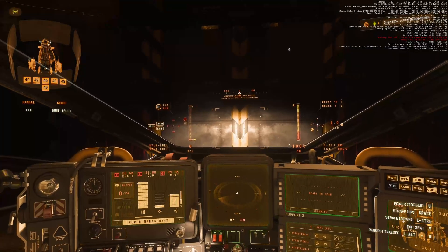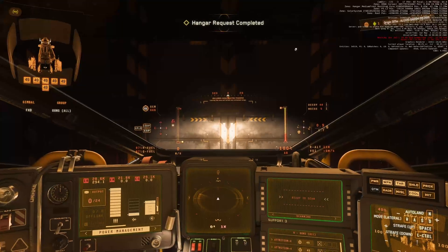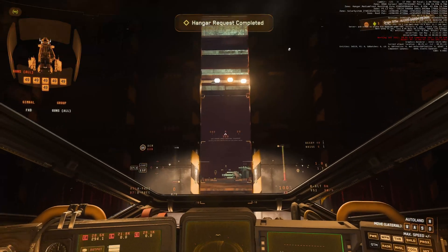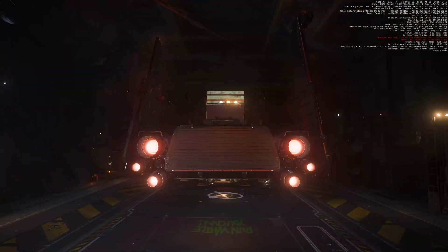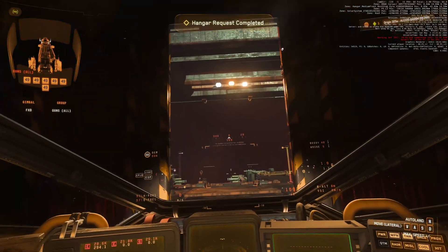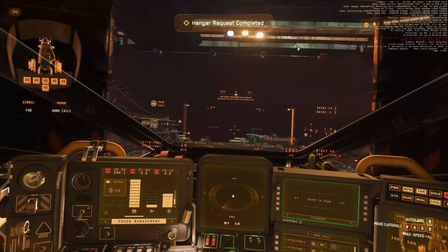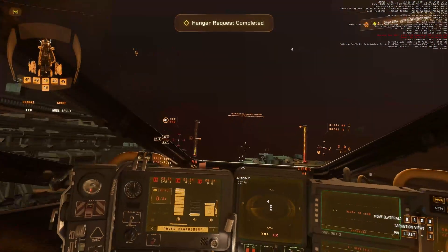Let's get our engines on. Lift us off the deck. Get our landing gear up and drop us back down towards the deck, because they put us in a medium hangar in the Corsair, which I don't understand. Sig, why? That wing, man — it snags the entrance every time. Unless I do this number. Here we go. Ta-da! No wing snag.